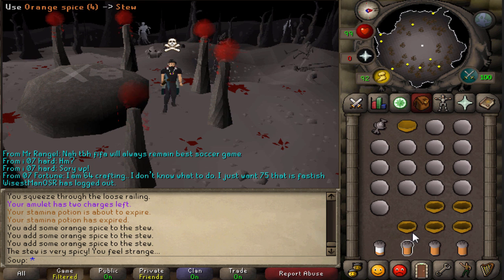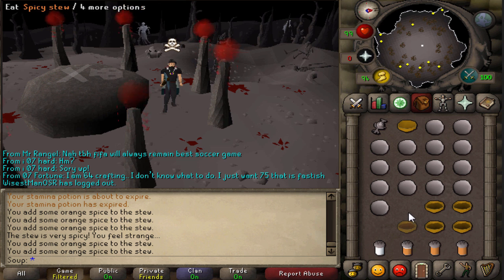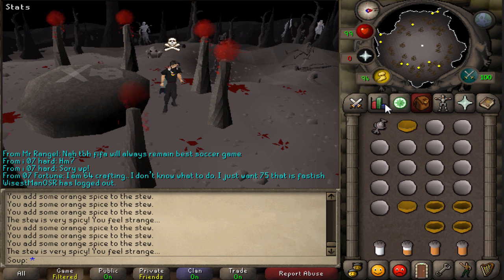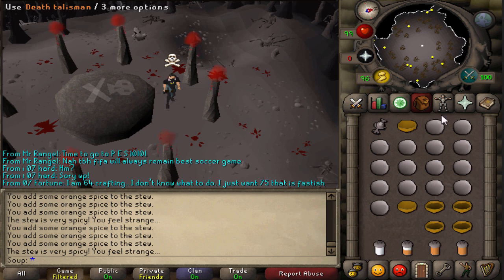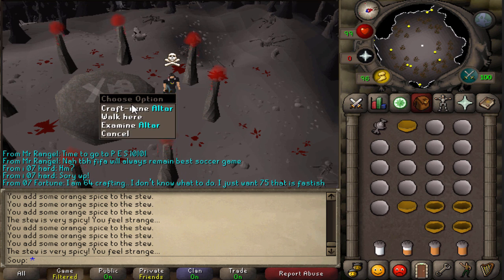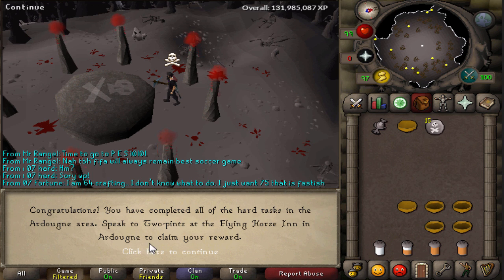Attempt number two with the spicy stew — 1, 2, 3 doses — bam, 69! We got a 5-level boost, pretty beast. Let's go ahead and craft. Awesome, we have crafted the death runes. You can now say you've completed all the hard tasks in the Ardougne area. Speak to Two Pints at the Flowing Elm Inn.